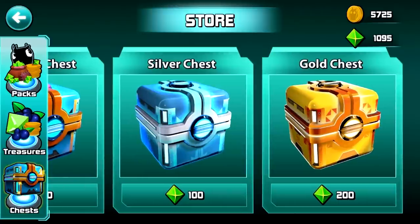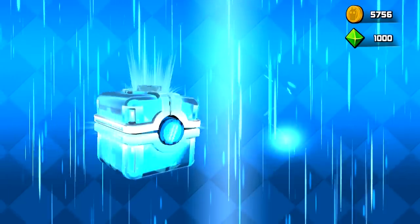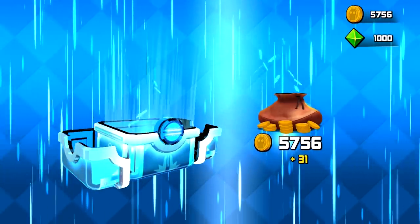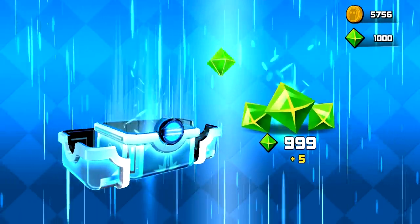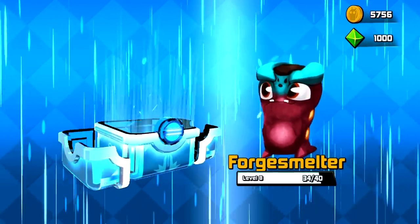So let's go ahead and get this silver one here. It's gonna cost us a hundred gems, so we do that. And we're gonna get a bunch of coins out of it, we're gonna get some more gems, and again we're gonna get a bunch of food for our friends here.